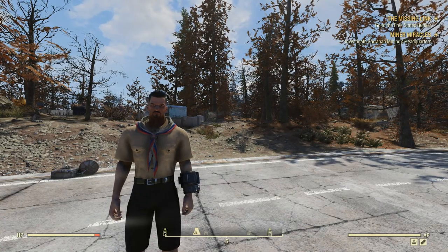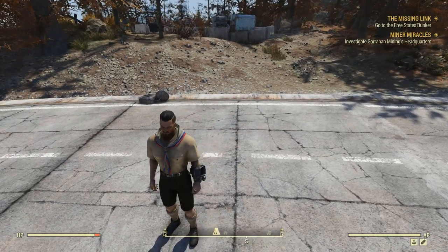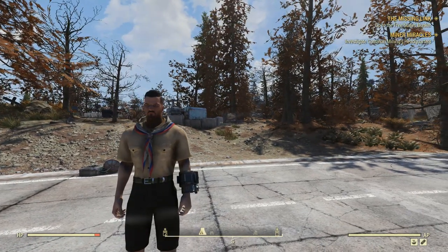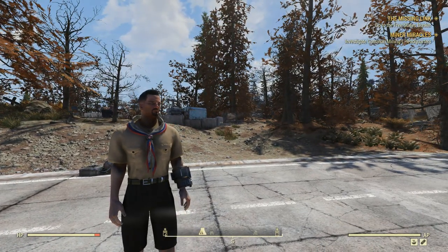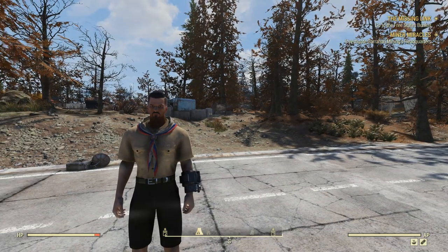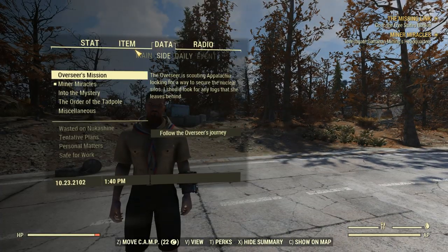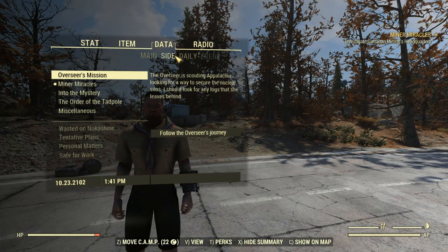Hello everyone and welcome back to Melee Madness. Last time we got the broken link, which you can actually see in the background just there - it spawned in next to me when I loaded in. No idea why, I'm pretty sure that's not supposed to happen. But this time we're going to ignore that whole missing link thing and instead, you'll see in the top right we've got Minor Miracles up. Let's just turn the missing link off.